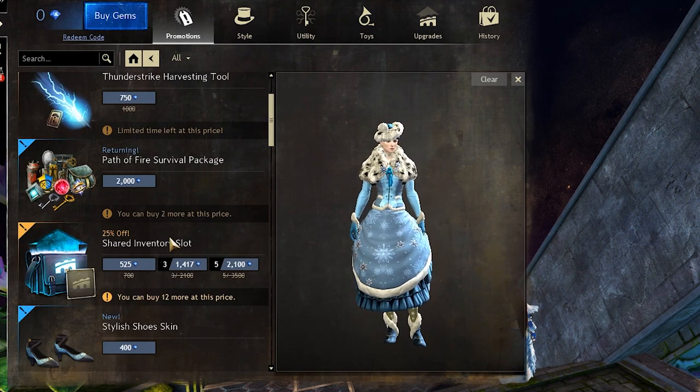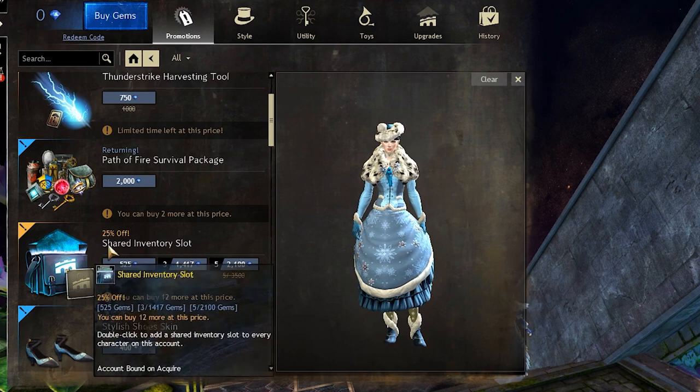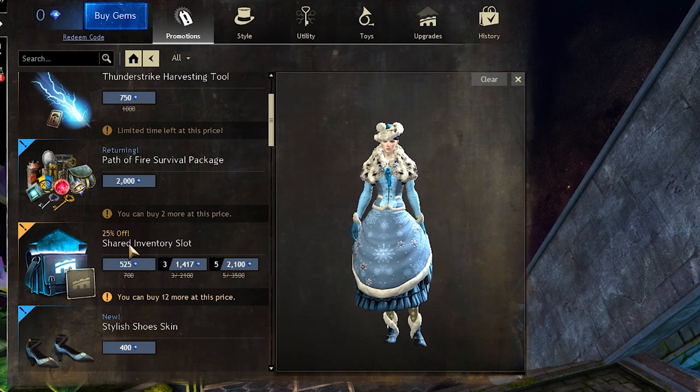And there is currently a sale on the shared inventory slot. In my opinion, shared inventory slots are one of the most useful things you can buy from the gem store.